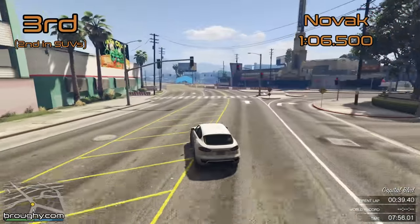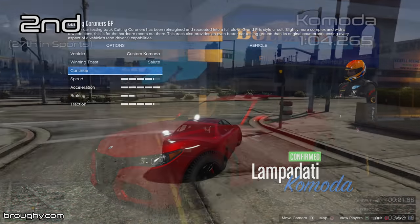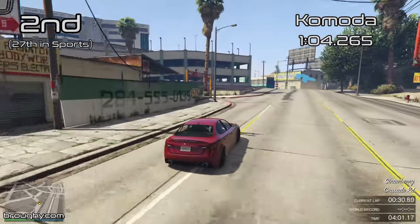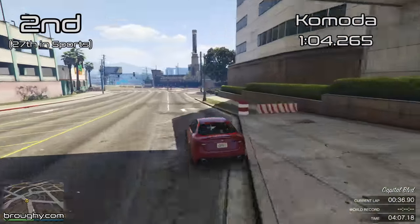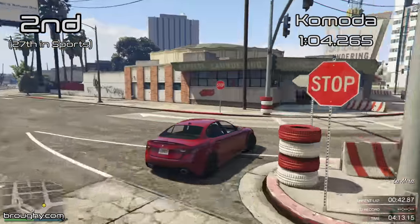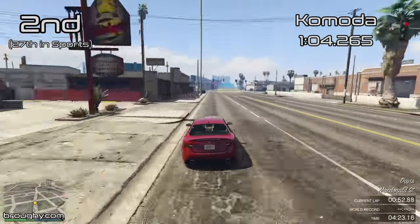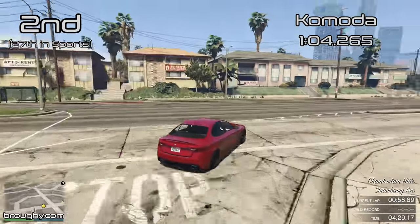In 2nd place we've got the Komoda, which is similar to the Ubermacht video from last week — it's a sports sedan-type car with a 104.2. This is one of those vehicles that could quite easily go in the sedans class, along with the Shafter V12 and the Revolta from last week. The Komoda's an interesting one to drive, but placed in the sports class at 27th out of 70 sports cars, it kind of easily gets forgotten about, even though it is quite a nice car to drive in certain situations, even though it doesn't like the bumps that much.